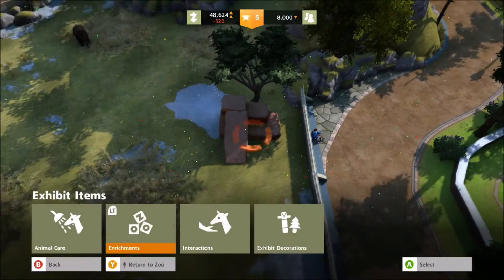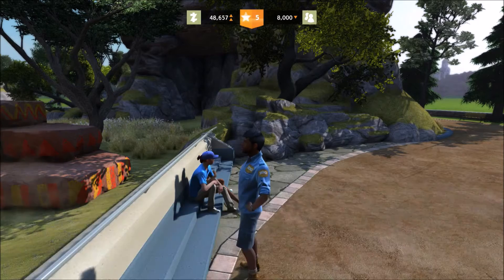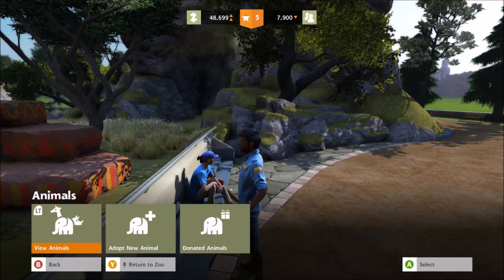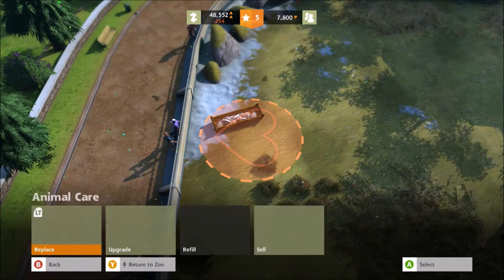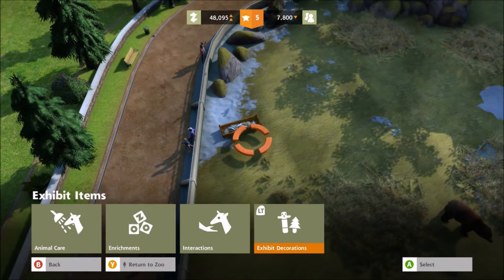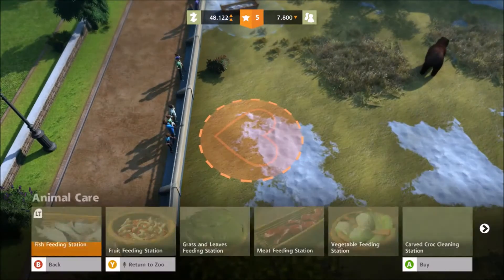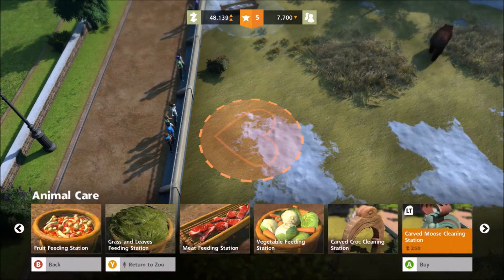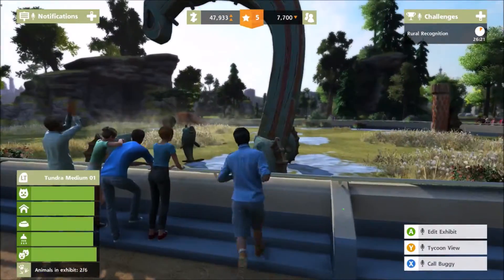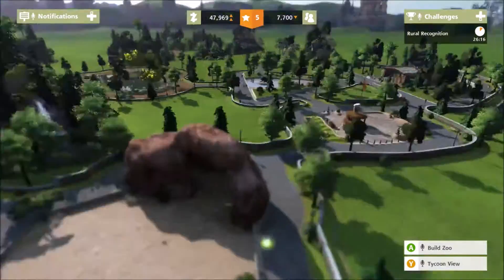Let's get a slide in for the bears, and why don't we put in a fish feeding station. I'll just upgrade it — it might give me more fame levels. We'll go to the next one and get the moose enrichment because it fits their enclosure pretty well. Things seem to be a lot happier for them.